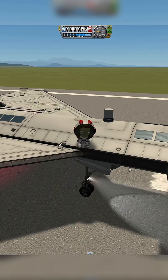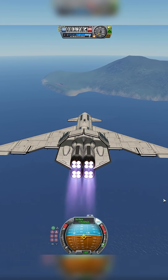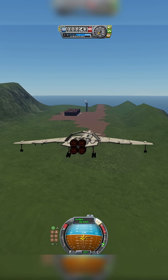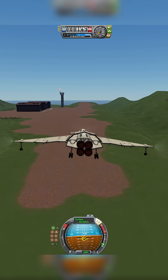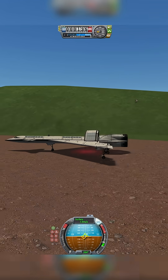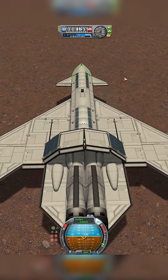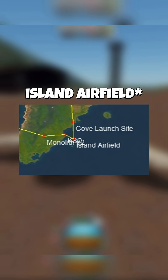Let's quickly approach the island runway — there we go, just like that. Touch down, okay, there we go. We have landed. So this is our first checkpoint — this is the island runway. I'm pretty sure that's what this place is called.